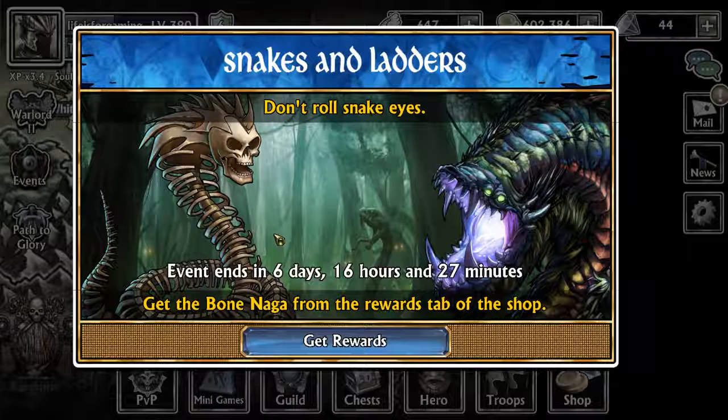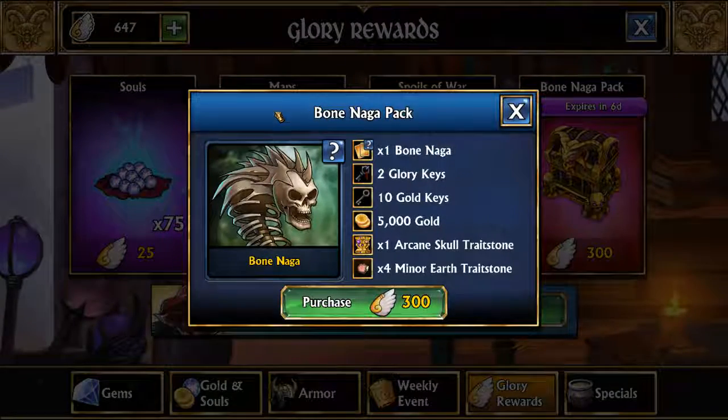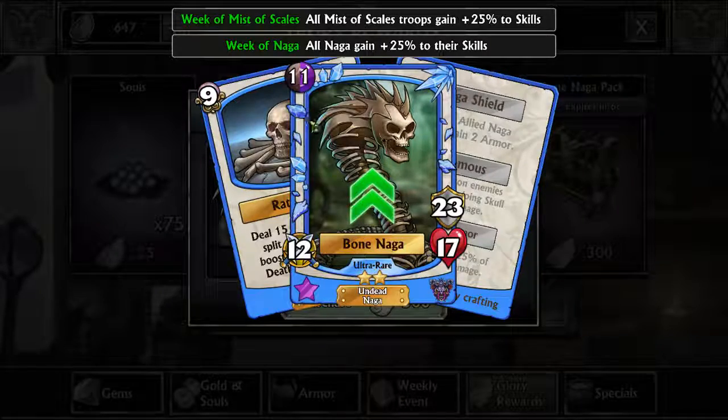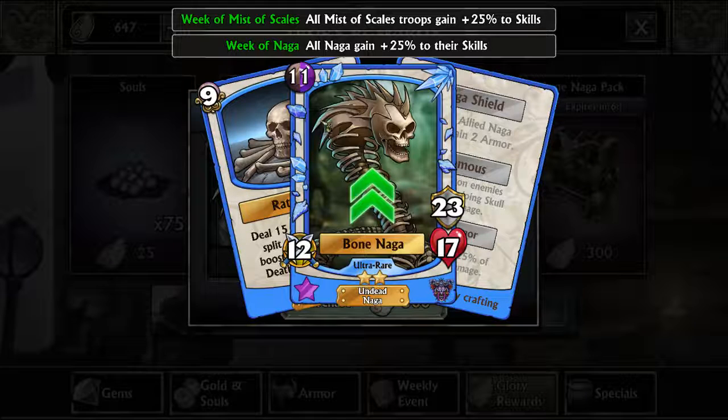What's up guys, welcome back to another weekly reset video on LIFG. This week it is Snakes and Ladders — get the Bone Naga from the rewards tab of the shop. Bone Naga is an undead naga that deals damage randomly split among enemies, boosted by poisoned and death-marked enemies. It is an ultra rare.